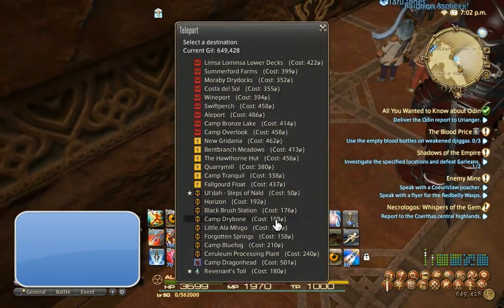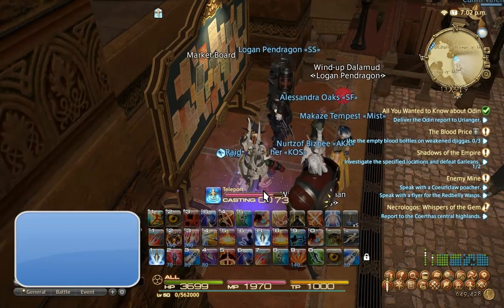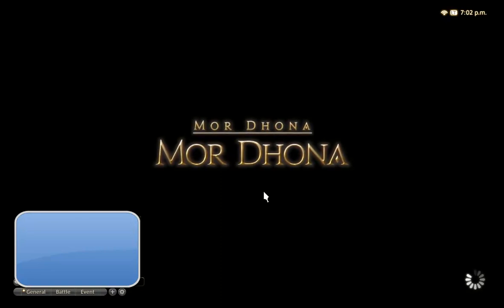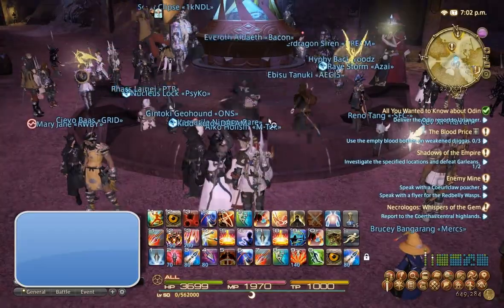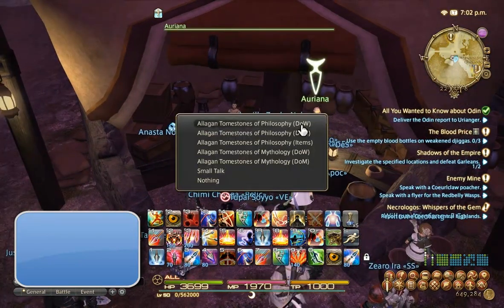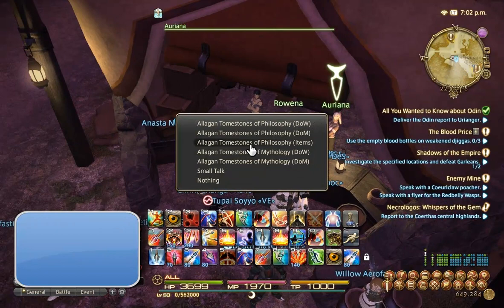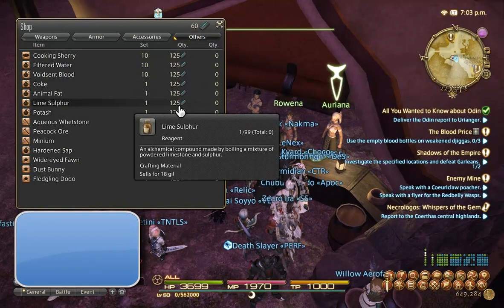I'm going to show you that real quick. We're going to go to Revenant's Soul — this will probably be a little laggy. You're going to talk to Ariana, click the items tab, and you can buy these crafting ingredients. In particular, Potash and Coke seem to sell really well, with only 125 tombstones. You get 100 for clearing those dungeons I mentioned earlier.